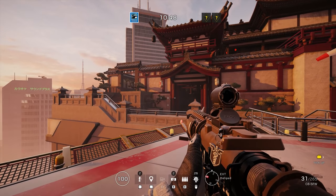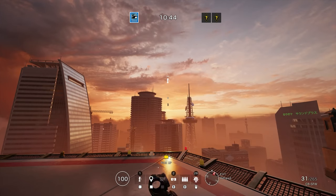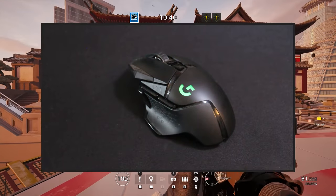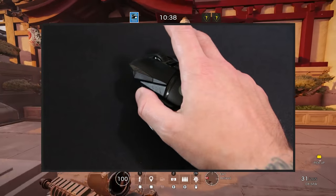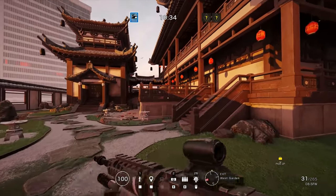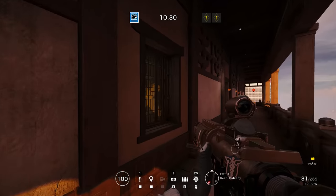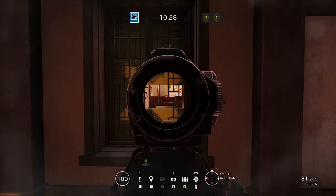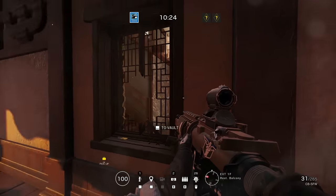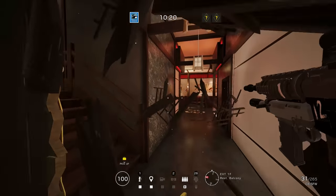Grenades are very often assigned to the G key, which is a fine place — you don't really need to change that. But for me, I like to put it on one of the side thumb buttons on my G502, so when I need a grenade quickly my hands know exactly where to go without having to think about it. I try to make all these controls exactly the same across all the different games I play — whether it's Battlefield, Rainbow Six, Metro, whatever — so I can build the habits of knowing where these things are when I need them.